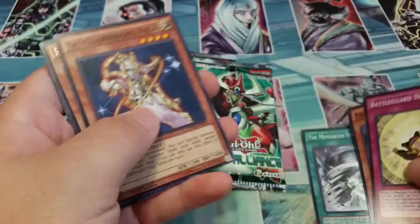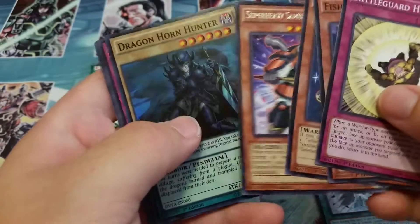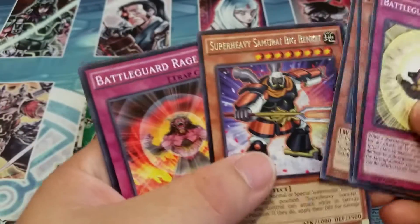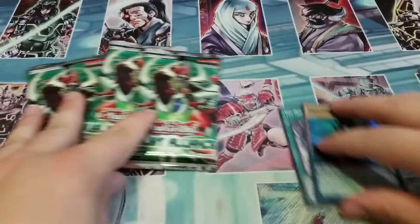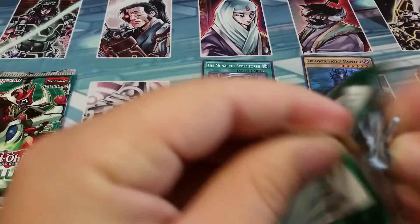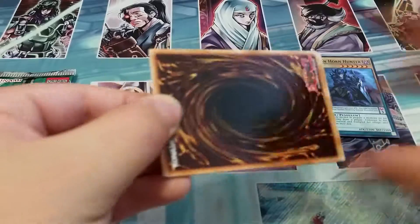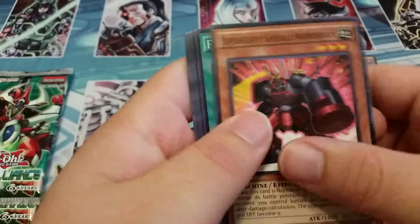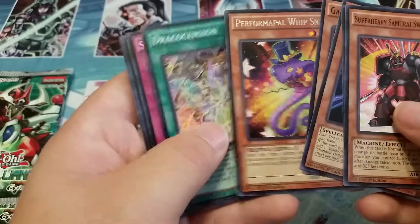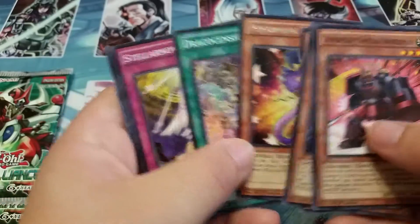Oh, there we go — it's a good common. The promo, but it's a super so we'll deal with it. I'll put the supers and good stuff over here for you guys to see. So Dragonhorn Hunter — he's a normal, which is cool, but he isn't usable at the moment with any decks. And we got another Performapala Whipsnake.